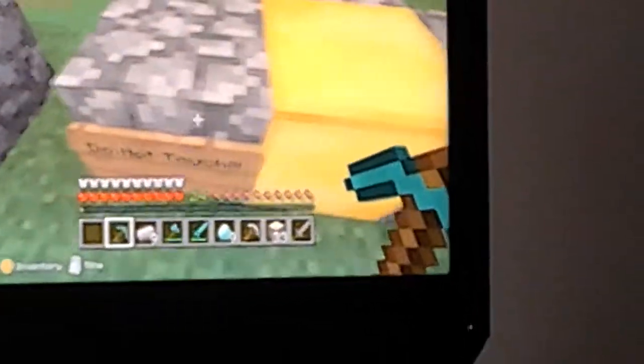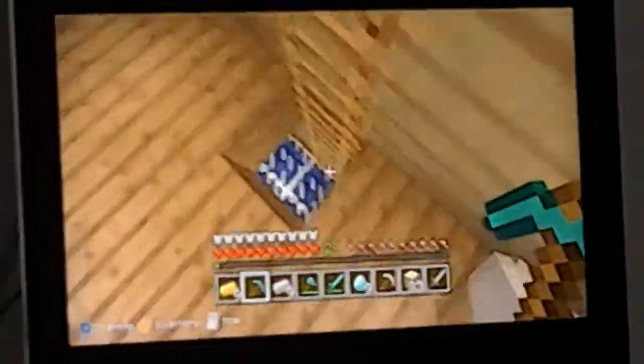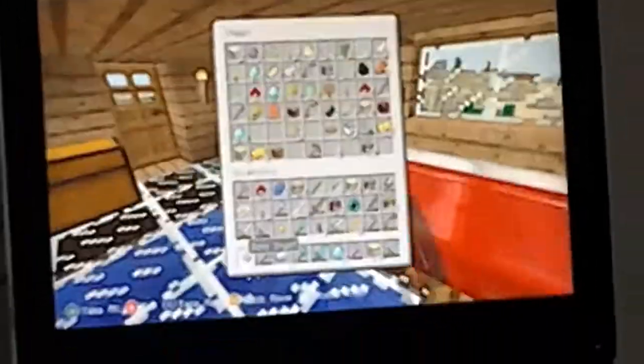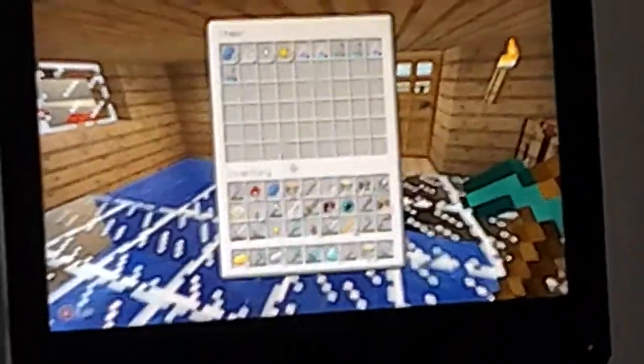Gold is the easiest for me. Let me show you this — my wards. This is for mobs if they want to come, because I'm invisible and I can fly through. Another portal, another portal. These buildings. I duplicated tons of diamonds and all that. These are my motions — diamonds, gold, and all that.